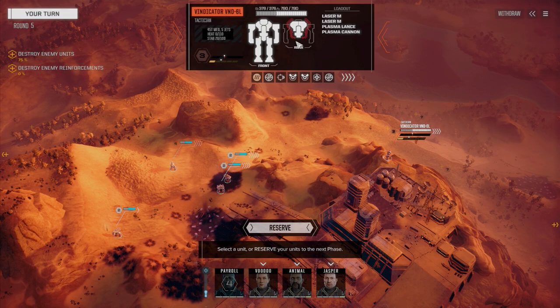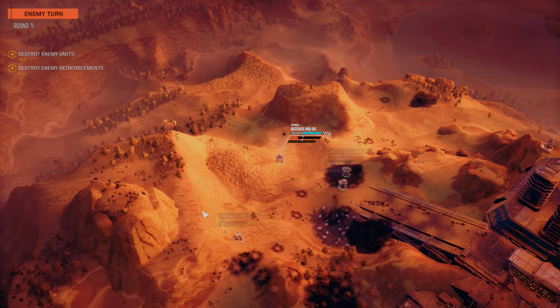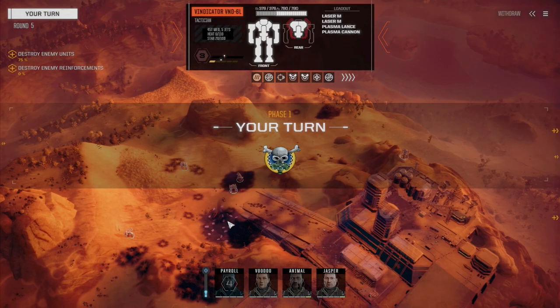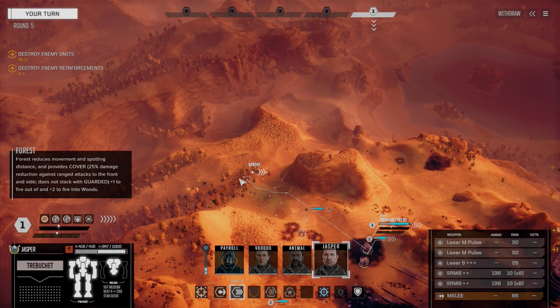This Vindicator — what do we got here? He's got full armor, plasma lance, plasma cannon, two medium lasers. Do we target him now? Let's reserve and see what the Dragon does. He's coming back out, so we are going to go after him. I think Jasper can get in there. We'll be moving all before him anyway, so there's going to be seven attacks on him — we should be able to take him down.